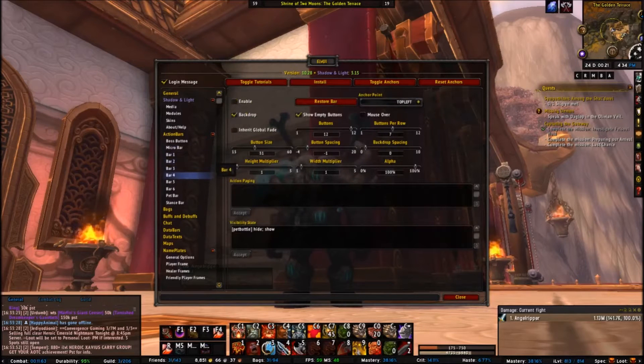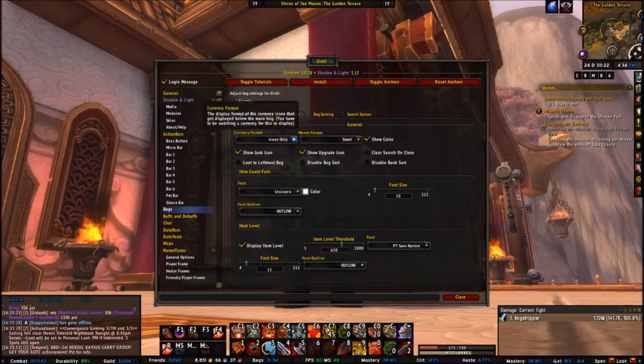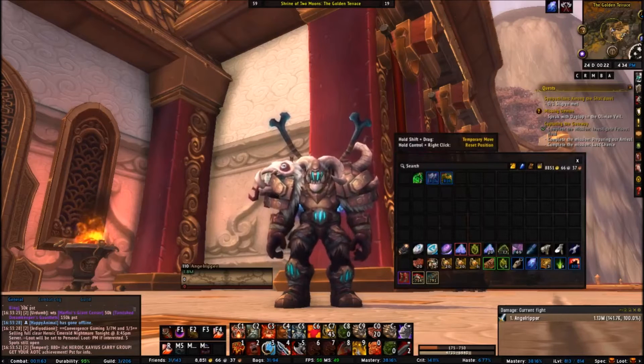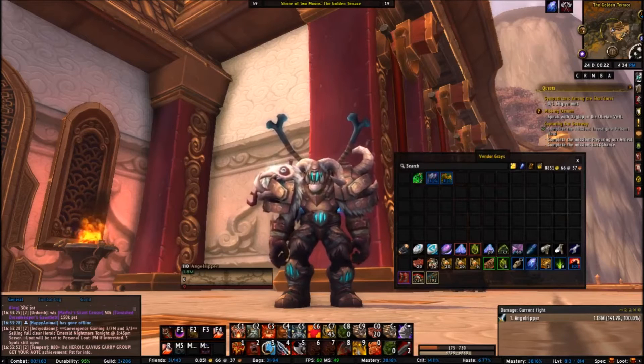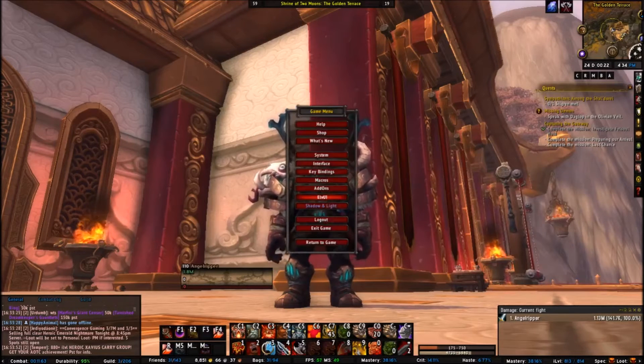For action bars, I have bars one, two, five, six, the pet bar, and stance enabled. I don't have the stance bar on right now because Warriors don't have stances anymore. For bags, I have them enabled. The bags have a clean-up button, you can toggle your bags, there's a Deconstruct Mode and Vendor Grays option. It's pretty cool — I like it.